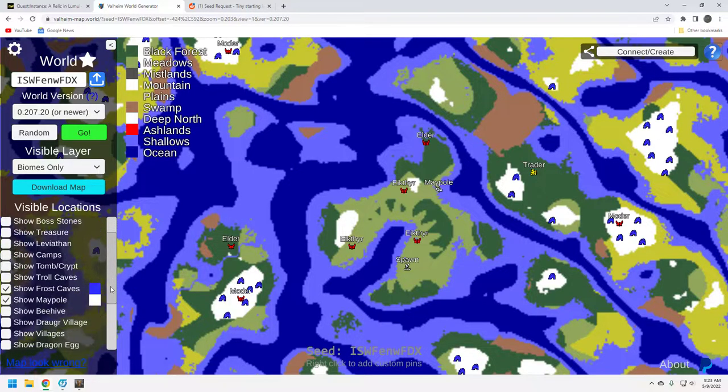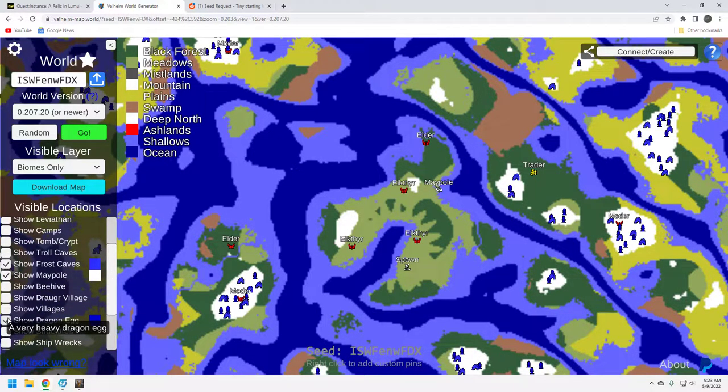Let's take a look at the dragon egg situation. There's enough — there's a couple right on top of this Moder island. The issue with dragon eggs is, if you've gotten that far in the game, you know that the dragon eggs are heavy. You can't take all three at the same time, and it takes three to activate Moder. Sometimes it could be a pain. I have had seeds in the past where the eggs were nowhere near Moder. You know, like you get a big mountain biome and that's your Moder, and Moder is way up here and your eggs are down here — that's a long haul. You've got to run up and down the mountain.